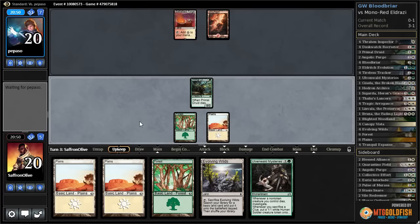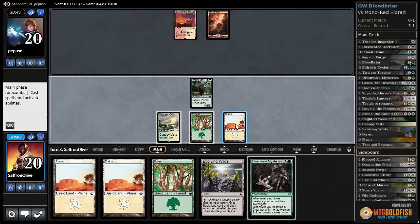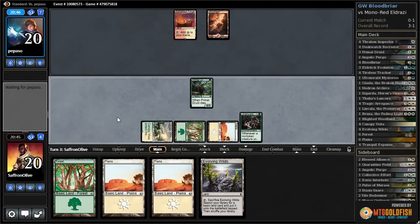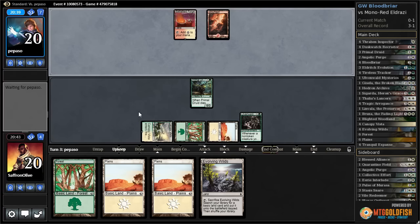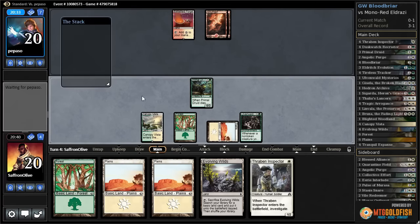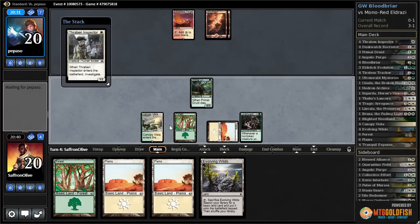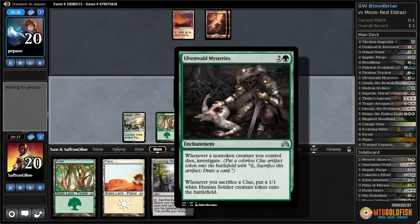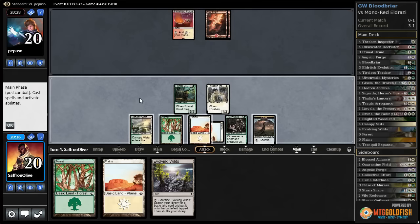Opponent passes. Canopy Vista and Ulvenwald Mysteries, pass the turn. At least this way if our creatures die we get a Clue out of them. Our hand is really bad though — we need to start getting Clues. A Tireless Tracker would be an insane draw here. Opponent passes. Thraben Inspector is not horrible — at least that's a Clue we can sack and hopefully start generating some value. Pass the turn.